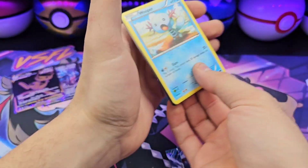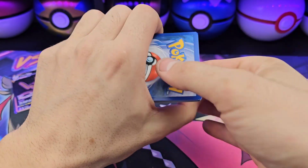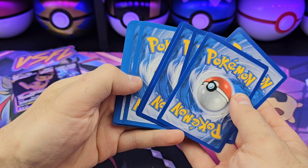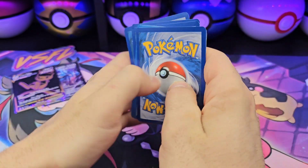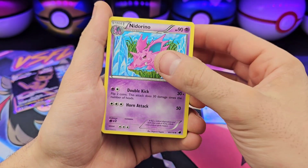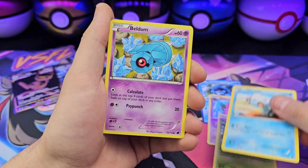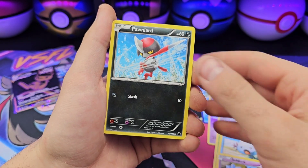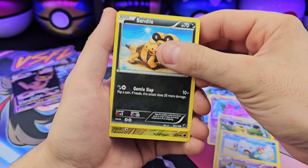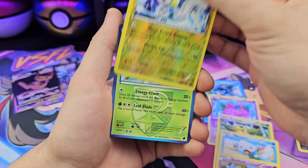I don't know card tricks so we're just going to do that. Three — just one second — there's two different color cards in there, look at the color difference. Reverse on the rare. Porygon. Hatenna. Kakuna. Wooper. Vullaby. Ponyta. Chinchou. Sandile. Pachirisu.